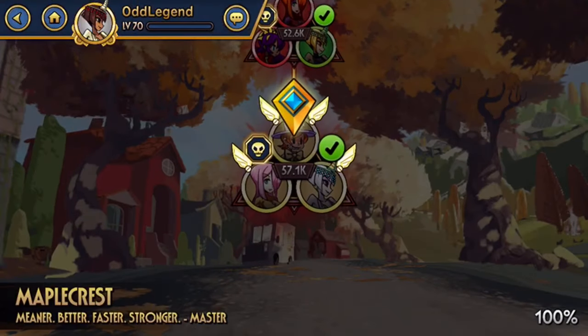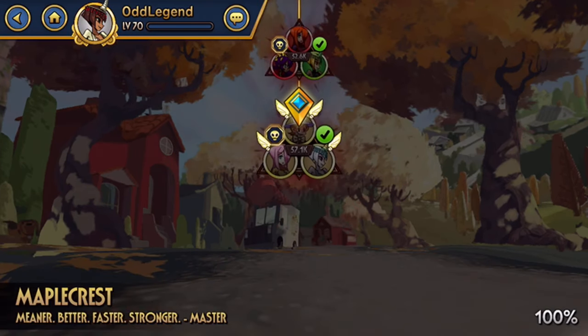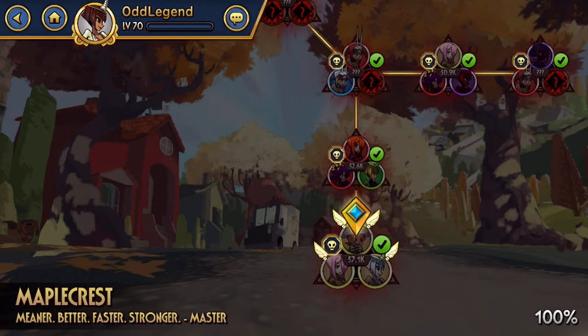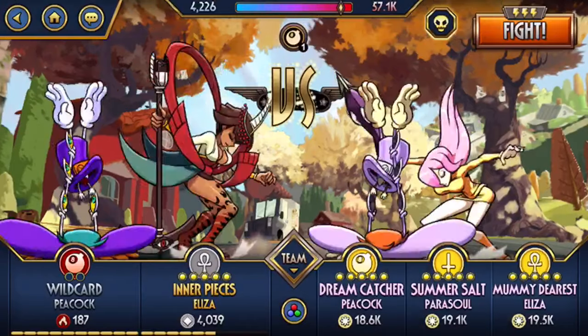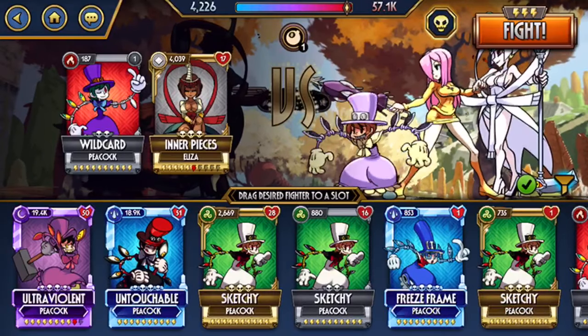If you haven't gotten this far in the game, you can do the same strategy — just go to the toughest node in story mode that you have unlocked and that you can reasonably beat. If it's really difficult to beat consistently, it's not worth your time. The last node in the map gives the most experience.